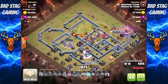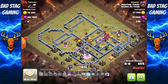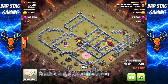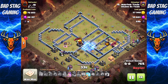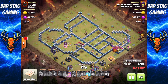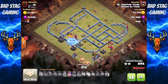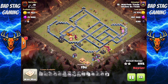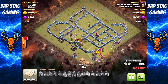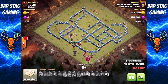Here comes the Bat Bomb down on that Scattershot at 5 o'clock — the Air Sweeper's not going to do anything to stop it. Those bats are going to completely destroy it. And at that point, that's all she wrote. There's nothing left on this base that could prevent this attack from being a success. Freezes the Royal Champion just to stop her from taking out his bats — still got one Freeze left, still got his Queen's ability, still got six Dragons left up. Freezes the Royal Champion again and a Dragon takes her out. A fantastic three-star showing us just how good Drag Bat is. Thank you, buddy.